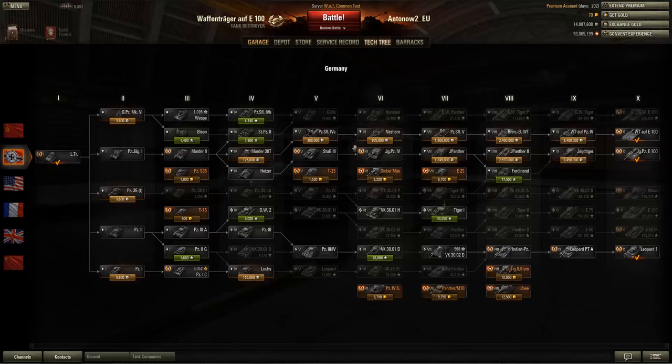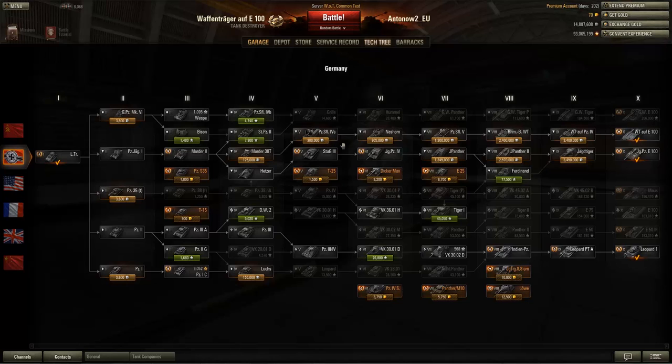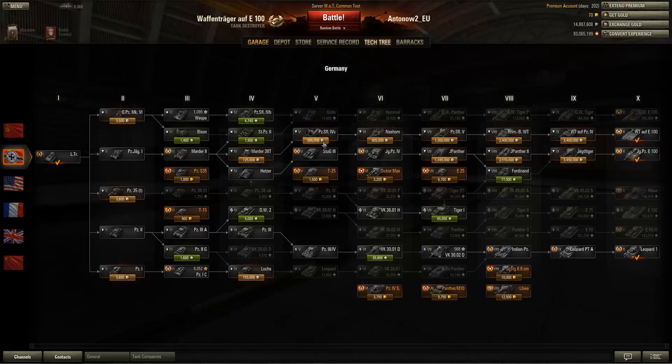All the tanks in this new tank destroyer line have four things in common. First, they've got mind-bogglingly good view range — astonishingly good — best in the game at each tier. Second, they're all open-top, meaning they're very prone to artillery damage. Third, their guns are amazing, usually the best at their tier. Fourth, they've got absolutely terrible armor — it's really just there to give the tank a shape.